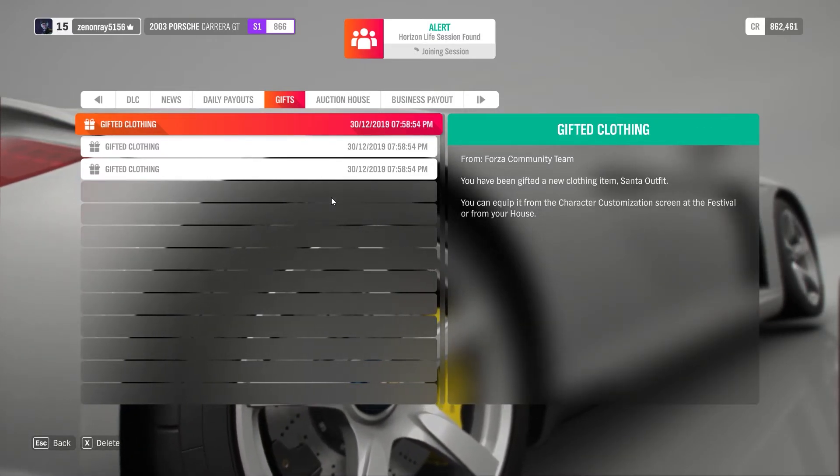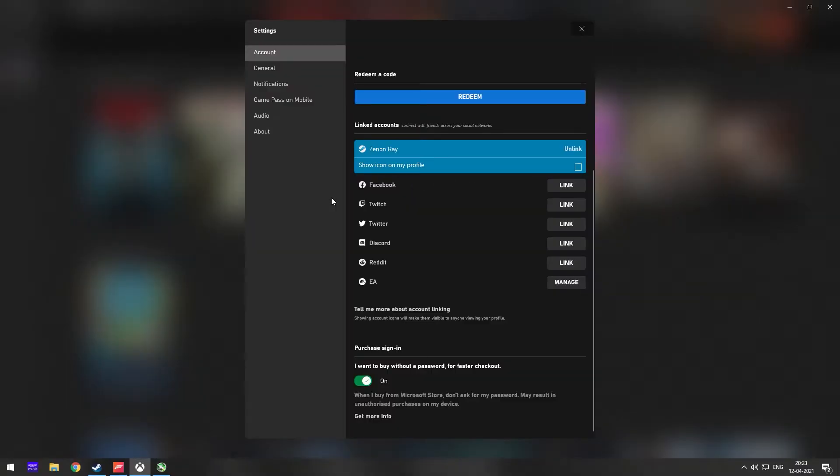So if you have already redeemed them and then decide to link that account to your Steam account, you won't be able to get those gifts because they are already redeemed on your Xbox account. So what you have to do is simply unlink your Steam from your Xbox account. Close the game before you do that because it might create some issues — so close your game, then unlink your Steam. Now create a new Xbox account. You don't have to pay for the Xbox Game Pass subscription or anything — just create a new Microsoft account and then log in with that on the Xbox app.